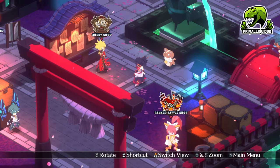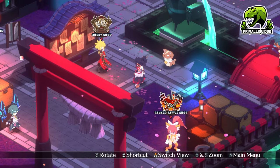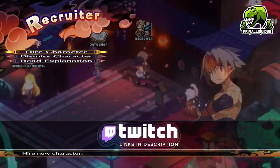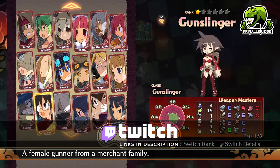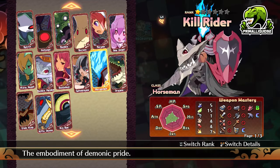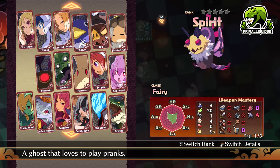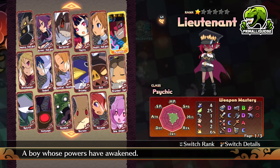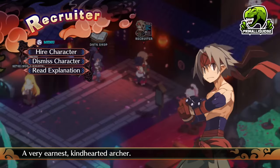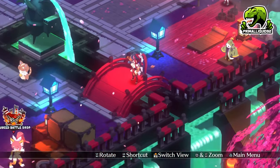What's going on everybody? I'm Primal Liquid and welcome to my guide for Disgaea 7. In this video, I'm going to be showing you how to unlock every single class. These are all the classes that are available right now, and of course you want to unlock all of these so you can master the proficiency for all of them on your other characters. So, how do we actually do it?